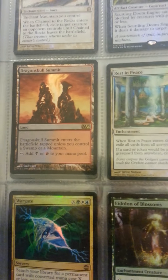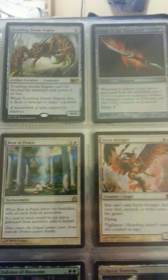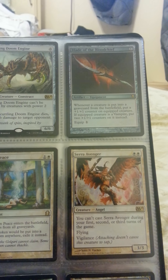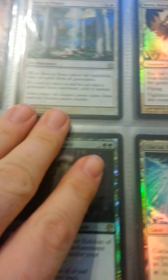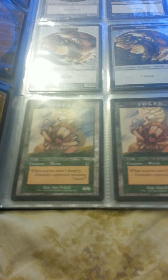Rest in Peace. Dragon Skull Summit. Chained to the Rocks. Scuttling Doom Engine. Blade of the Bloodchief. Then I got tokens — one of those two, I believe it's this one, has a warp in it.